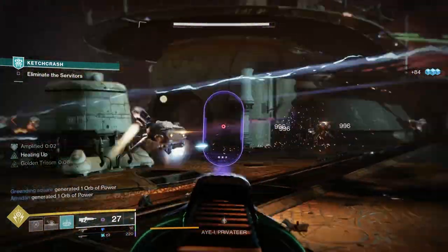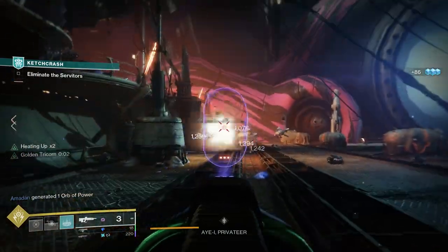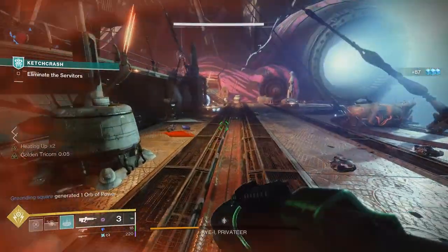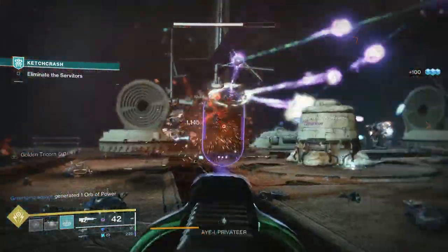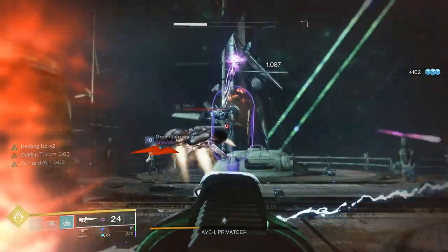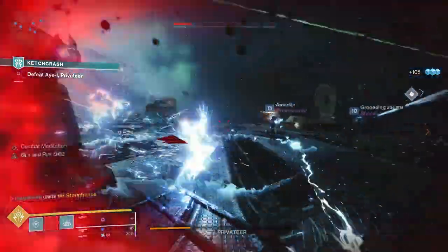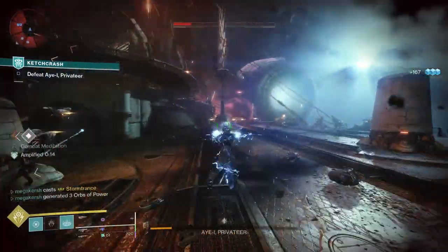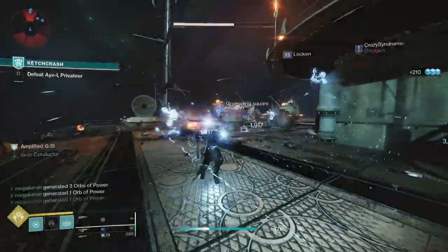For PvP, Arrowhead Break, Ricochet Rounds, Outlaw, and Desperado is a good roll. Arrowhead Break greatly controls recoil and increases handling speed, and Ricochet Rounds increases stability and range. Outlaw — precision kills greatly decrease the reload time. And Desperado — reloading after a precision final blow increases the rate of fire. This roll of Arrowhead Break, Ricochet Rounds, Outlaw, and Desperado is great for PvP and also PvE, so really the choice is yours.